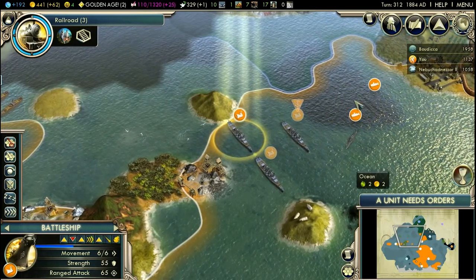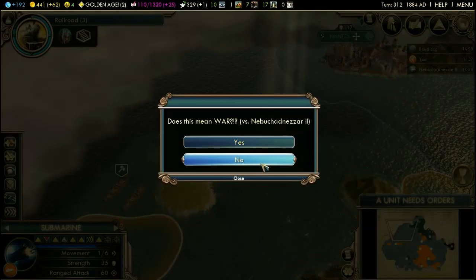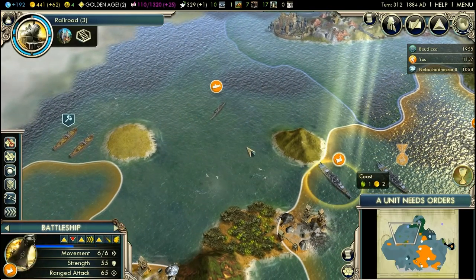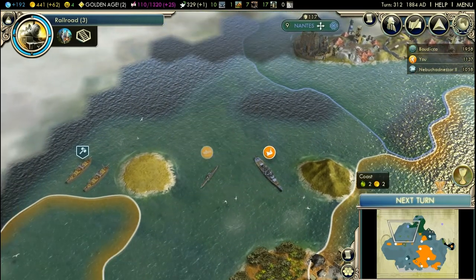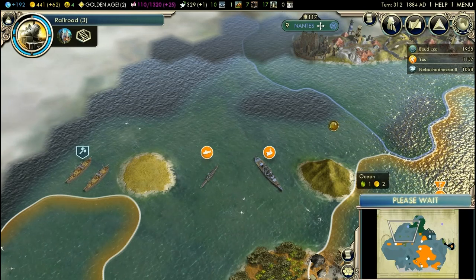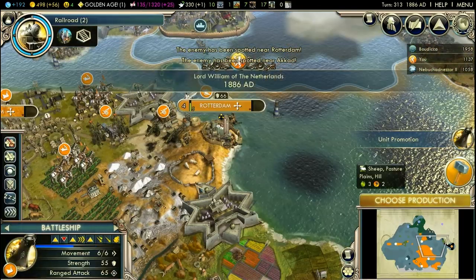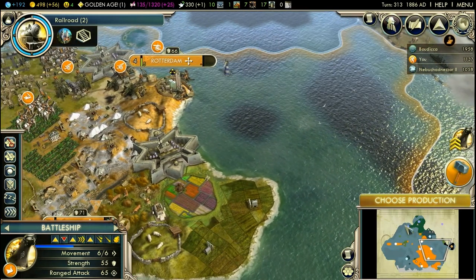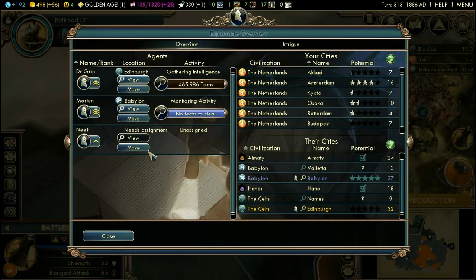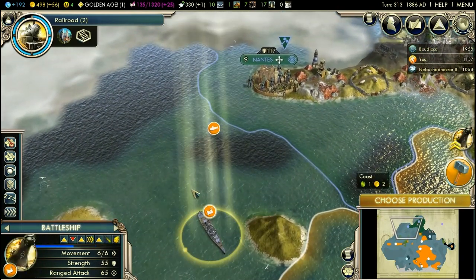You're just gonna heal and first I'm gonna scout with the submarine. Next turn. An enemy has been spotted near Rotterdam — what kind of enemy? Destroyer. I've got one spy free, so this one will go to Nand, also to provide me vision, although I can live without it.